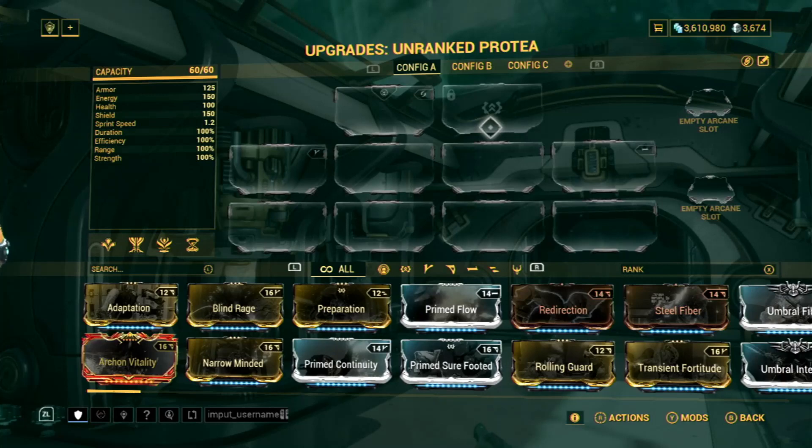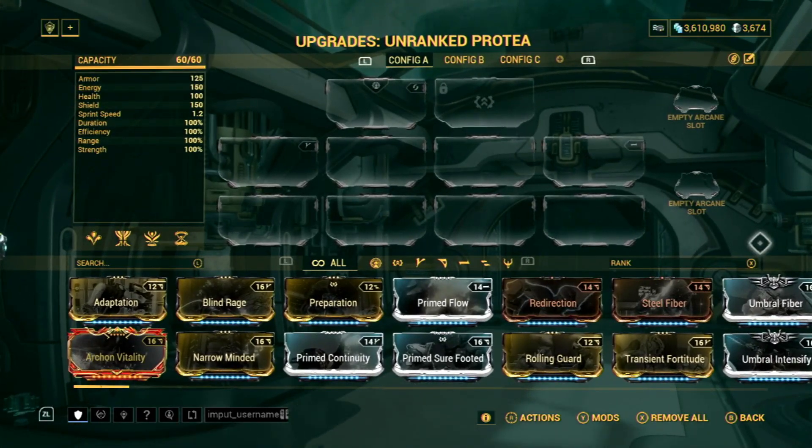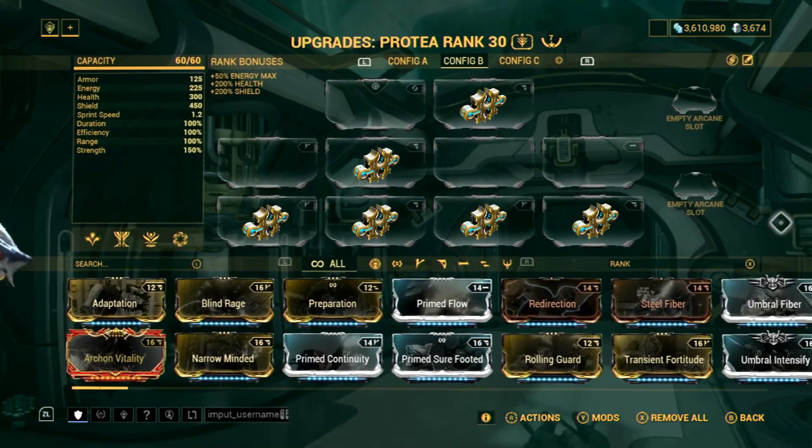Pratia will come with a Universal Mod Polarity with another V and Dash Polarity. For this build, we will be using six Forma.